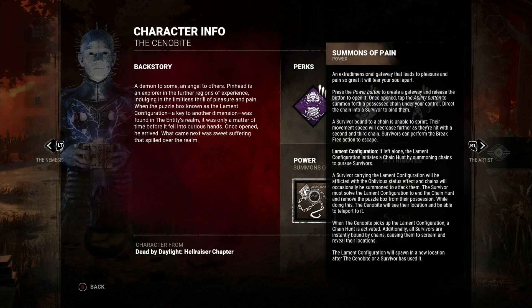You press the power button once to open a gateway, then release it to open it. Once it's open, tap the ability button to summon a possessed chain that you direct into a survivor to bind them. Anybody bound by the chain cannot sprint, they are slower, and can get further speed decreases if hit with a second or third chain respectively. They also have the option to break out of the chains.